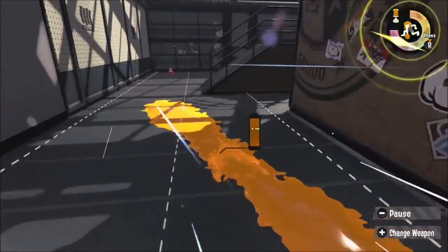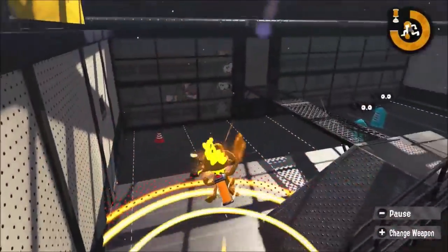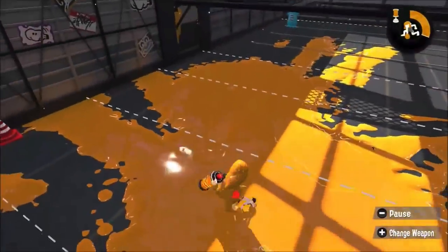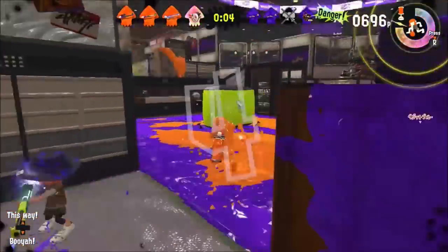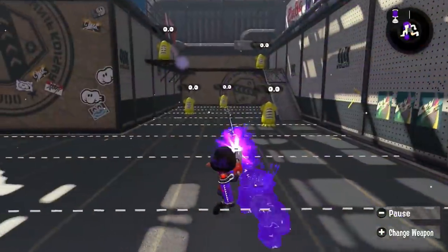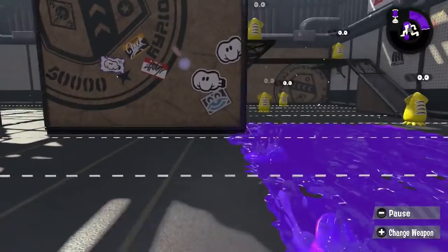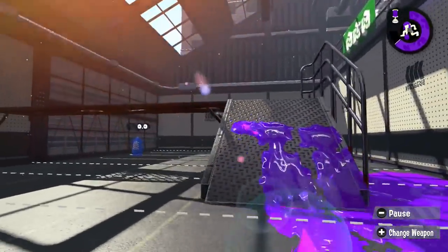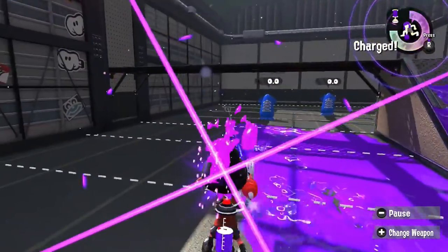But the main focus is what the Goo Tuber can do. The set comes with splat bombs and splashdown — two already great tools. First off, shooting no-charges can work well due to its bare minimum of ink consumption. It's like the Splat Shot Junior but as a sniper.